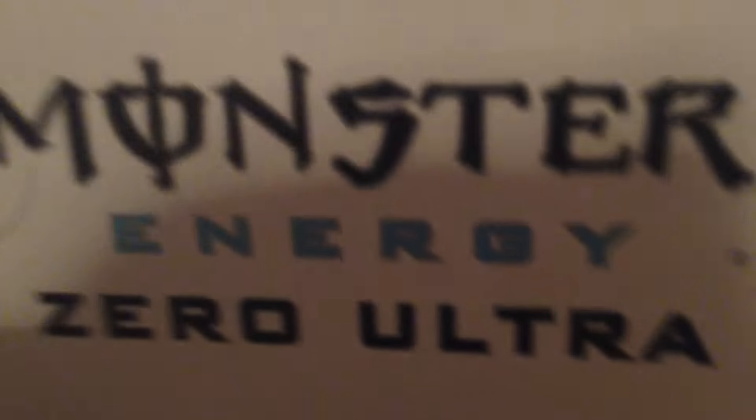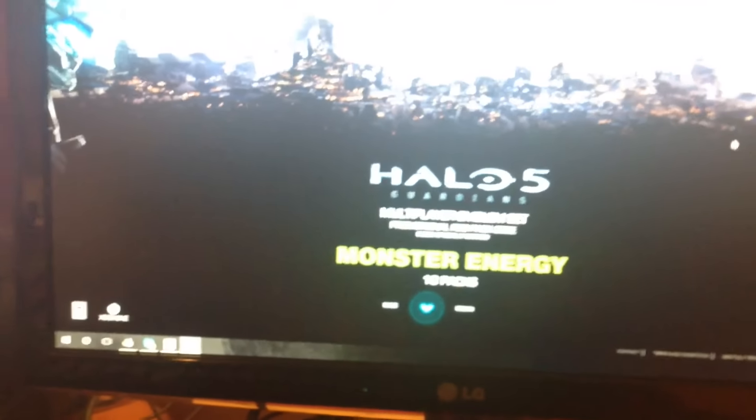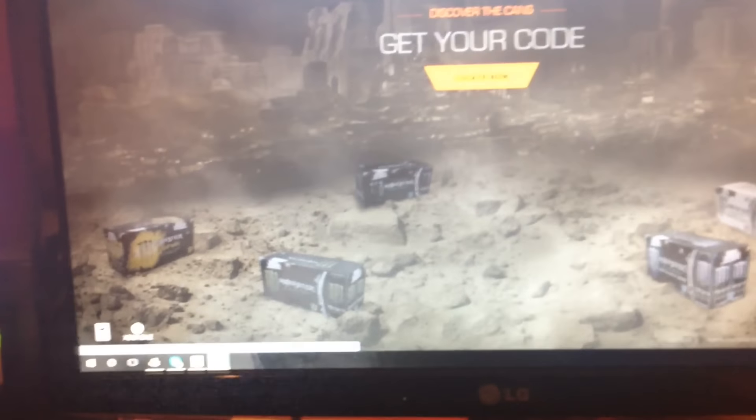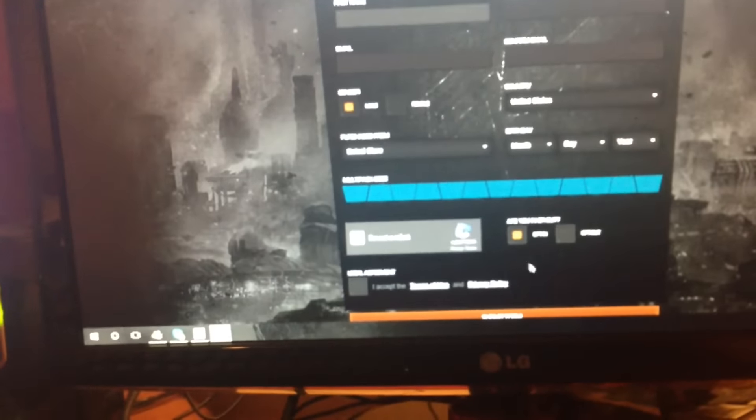You have to go on this website, which brings you this screen. You're gonna locate your code — they have all the flavors listed here. You type in your code and fill the whole thing out.